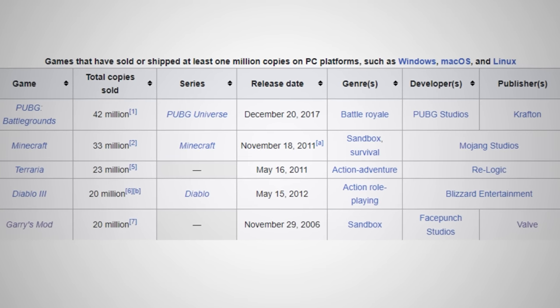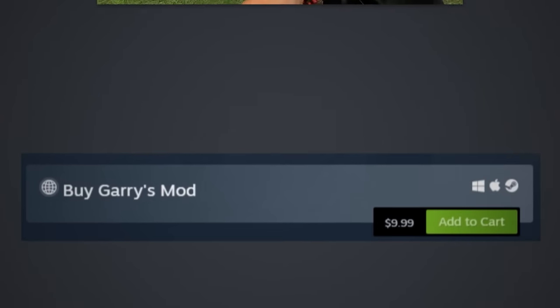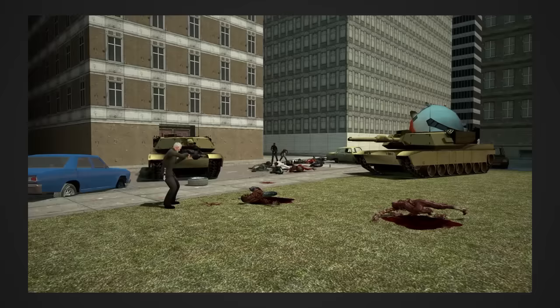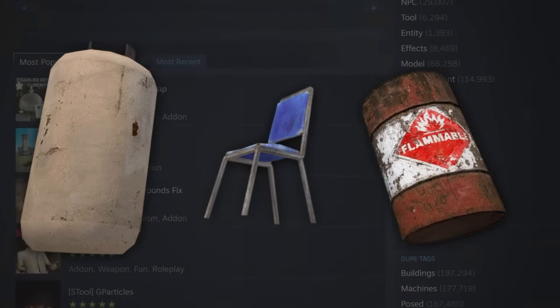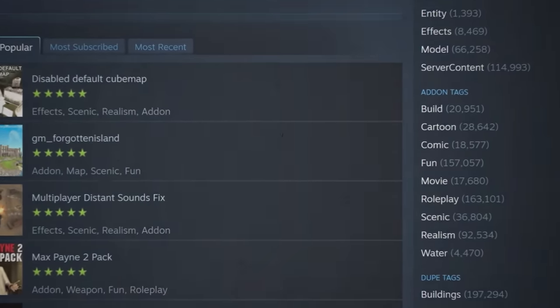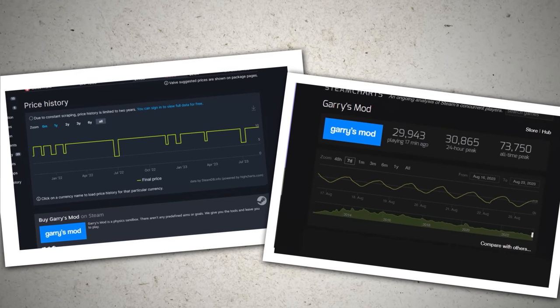While a lot of people might attribute that success to the fact that it's so good, or the fact that there's so much content, I think the bulk of Garry's Mod's success comes from the fact that it's dirt cheap. For the price of three, maybe four McDonald's chicken sandwiches, you can get one of the greatest sandbox games of all time, a bunch of free Half-Life 2 assets, and access to a seemingly endless amount of user-generated mods, maps, and add-ons. There's honestly probably no better deal in gaming, and I think it's one of the main reasons Garry's Mod has remained so relevant even 20 years after it first released.